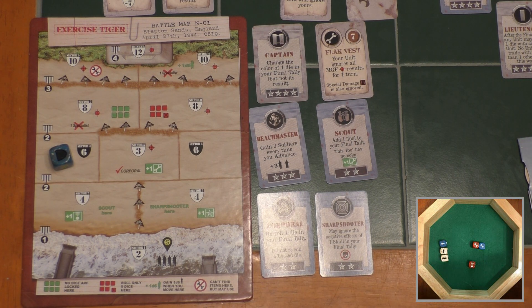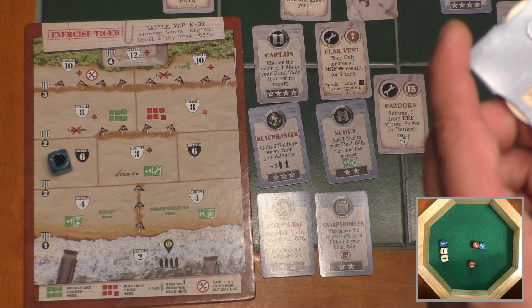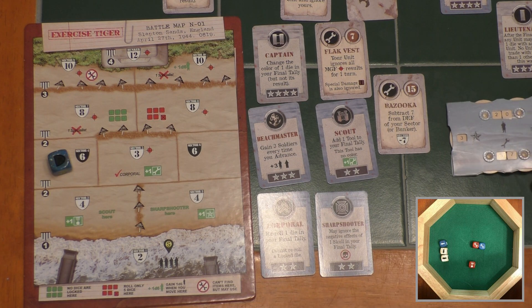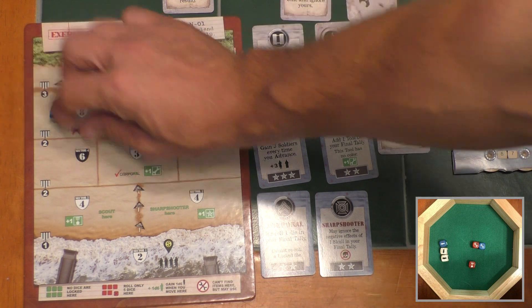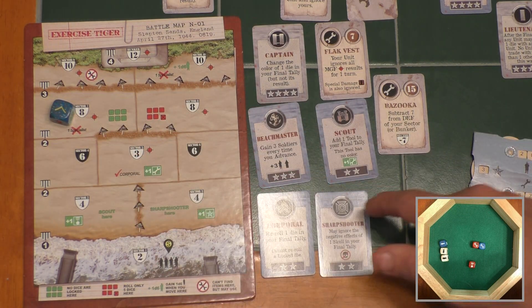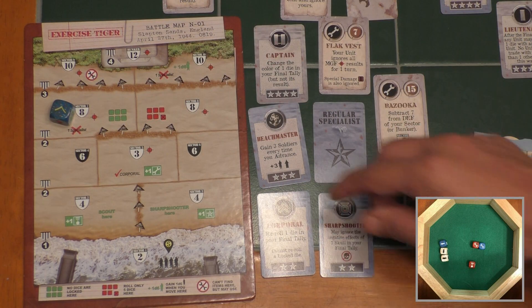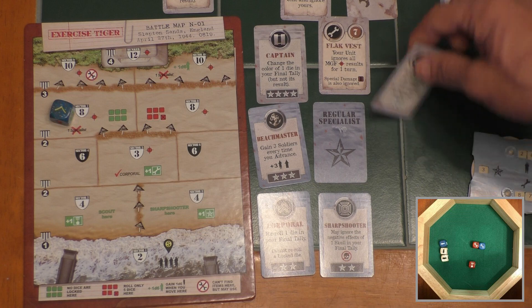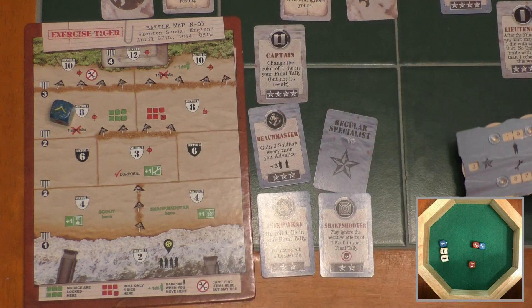I've got twenty soldiers. Moving into recruit specialist and buy items — I definitely have 102 item points and can only buy one item per turn. It's going to be hard to use all these. I'm going to get a bazooka for 15 item points — 'subtract seven from the defense of your sector.' That's really good. Fifteen drops me from 102 to 87. Now the move phase — I have to move because I cannot stop in this sector. I move up here. It's got a red X on a specialist, so I spend two courage to cross that line, dropping from seven to five, and I have to kill a specialist. I'll kill the scout because I don't need any more tools. Now combat: I take eight plus machine gun fire. I'll use the bazooka to drop it to one, and the flak vest to get rid of the machine gun fire. So it's a defense value of one — I drop from twenty to nineteen soldiers.